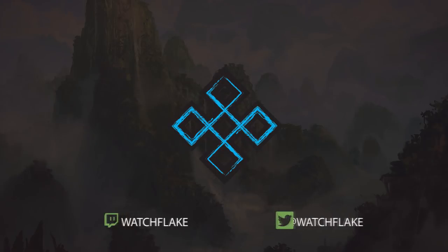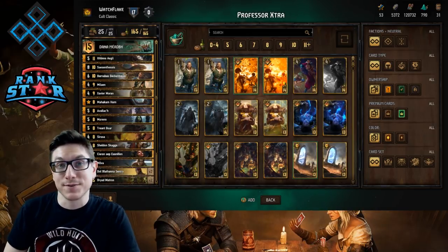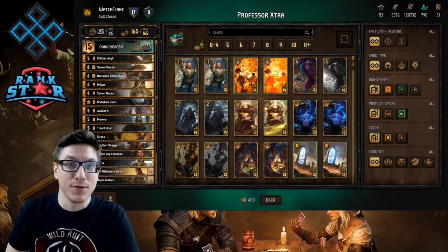I'm lying in bed last night thinking about big beefy dwarves and a deck idea I wanted to put into play to see if it was viable. It all revolves around one card named Xavier Moran. It's not tier one, not going to get your pro rank — I make interesting cool decks with neat little synergy. It uses Dana as your leader and I present to you: Professor Extra.